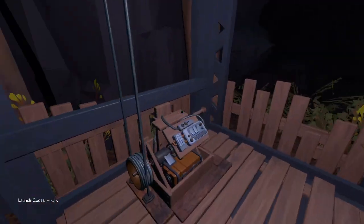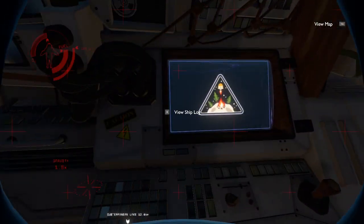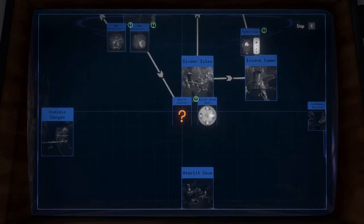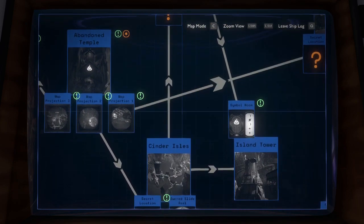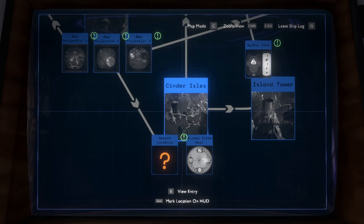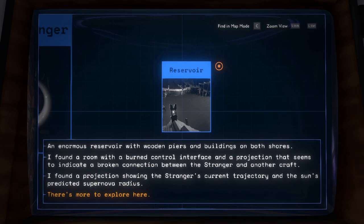Hello, Slate. Hope you're still hale and dandy. I'm just too busy figuring out that one particular world where we should have visited this stuff. And boy, it's a lot of stuff to process. Found a simple room, something like that, and more stuff to see. More progress! Holy crap, more progress we're seeing here. Symbol room — secret location around Cinder Isles, and I still don't know how we can visit there, apparently there is a way but we still don't know as of yet. Finding more stuff around Reservoir — I found a room with a burn control interface and a projection that seems to indicate a broken connection between this stranger and another craft.